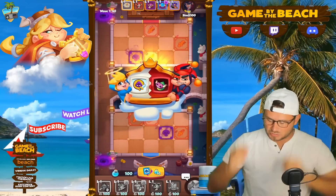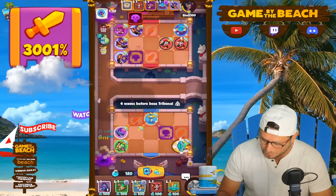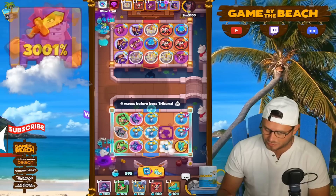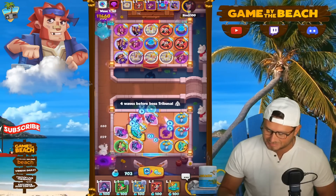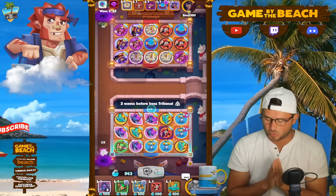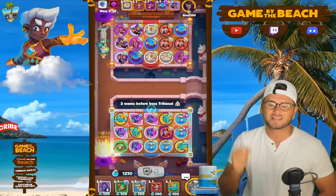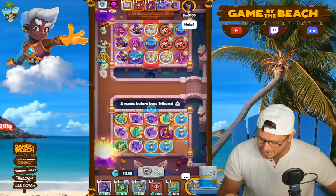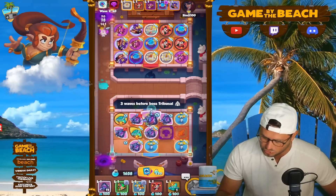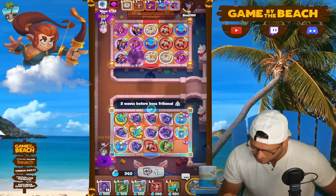Welcome back once again, fellas. We're going to be jumping right into a co-op game here where we're actually doing a rando co-op, but luckily our partner here is somebody that's running support, so I absolutely love that. Today's goal: we are looking to complete Wave 40, Floor 12, with Demon Hunter. We showed off Demon Hunter in yesterday's video and it worked pretty well on the ladder. Now we're going to be showing it off in co-op and seeing if it works just as well here.